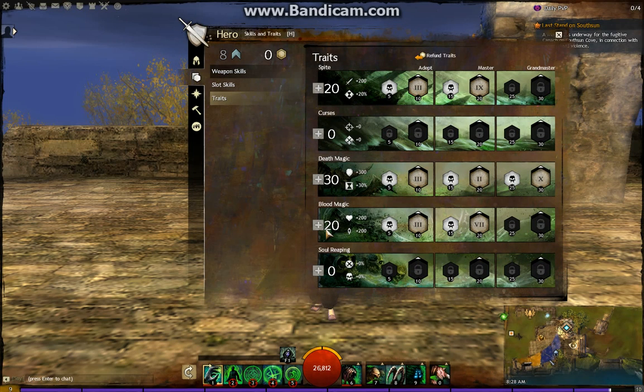Traits: I have 20, 30, and 20. Another thing with this build is it's really good for new players who want to try out the Necromancer. I haven't seen a lot of Necromancers — you see a lot of Warriors, a lot of Guardians, a lot of Thieves, a lot of Elementalists, and Mesmers — but you hardly ever see the other classes. So I decided to do a Necromancer because I had one in the first game, really liked it, and it's a really easy build for new people in PvP who just want to try and play.